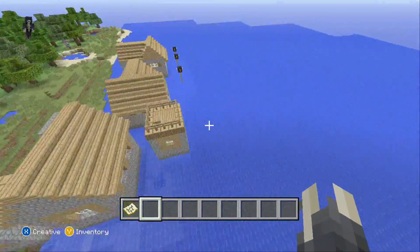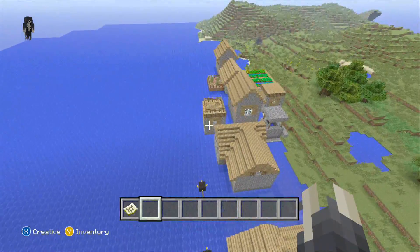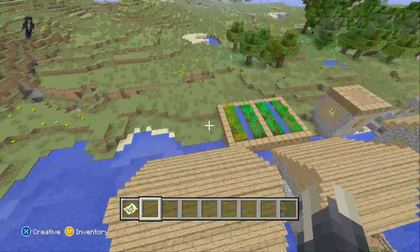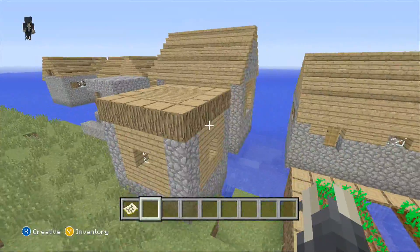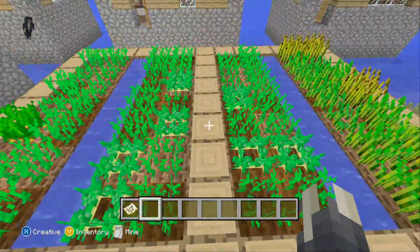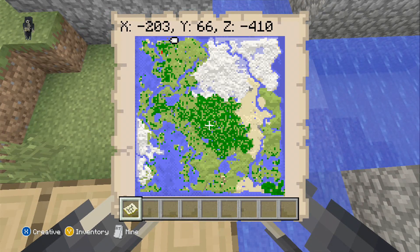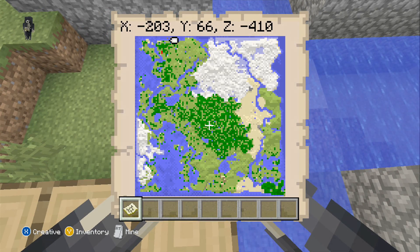In this area the village is, for some reason, right at the edge and in water. It has two libraries, one butcher, and potatoes and carrots. The coordinates for this one are X-203, Y66, Z-410.